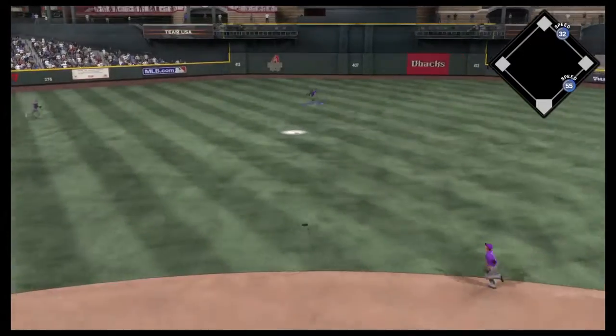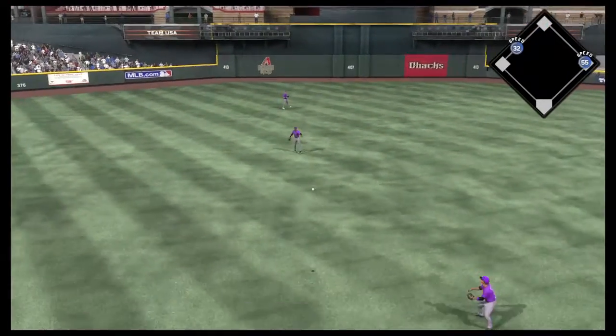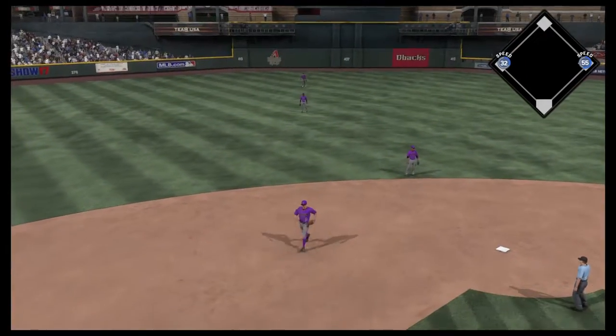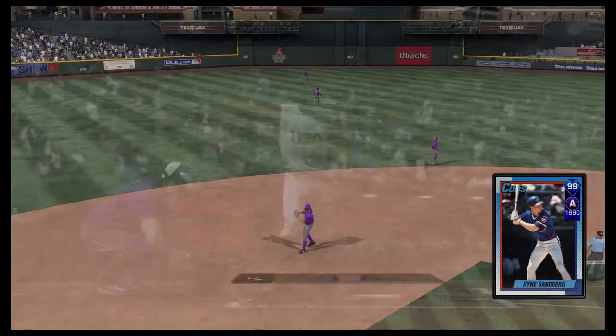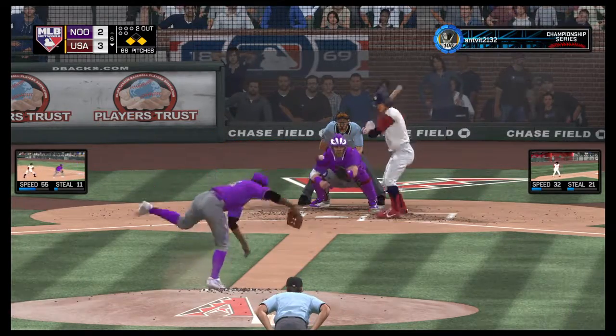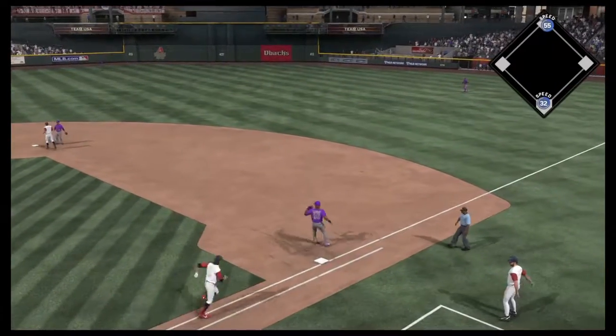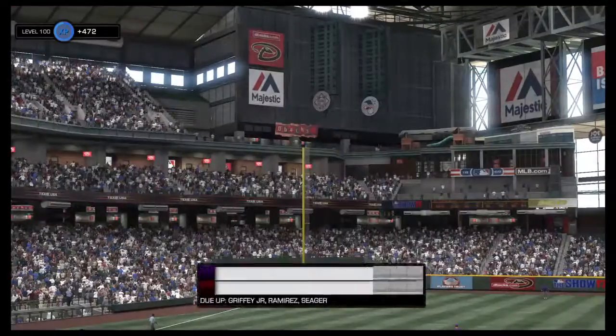Here comes another — 0-2 — lifted in the air to shallow center field. Giving chase is Griffey Jr., but he can't make the play as it finds the outfield grass. So now they'll have runners on the corners with two away. Digging in once again, Ryne Sandberg — we'll see if he can come through in a clutch spot here, two on, two out, in inning number six.